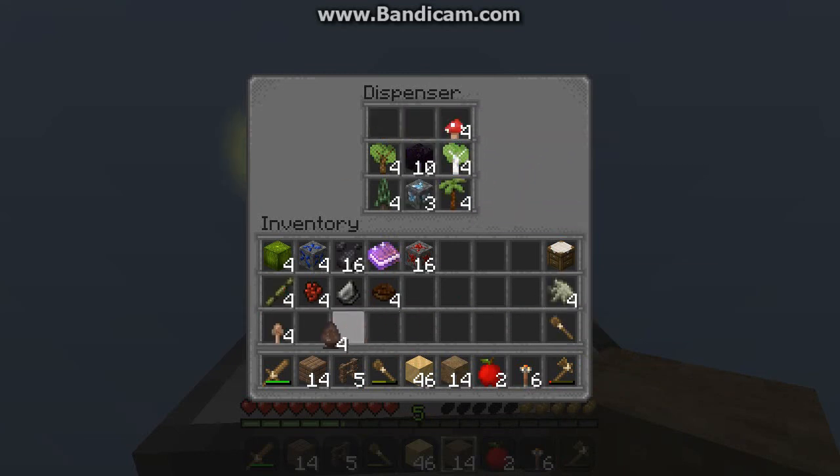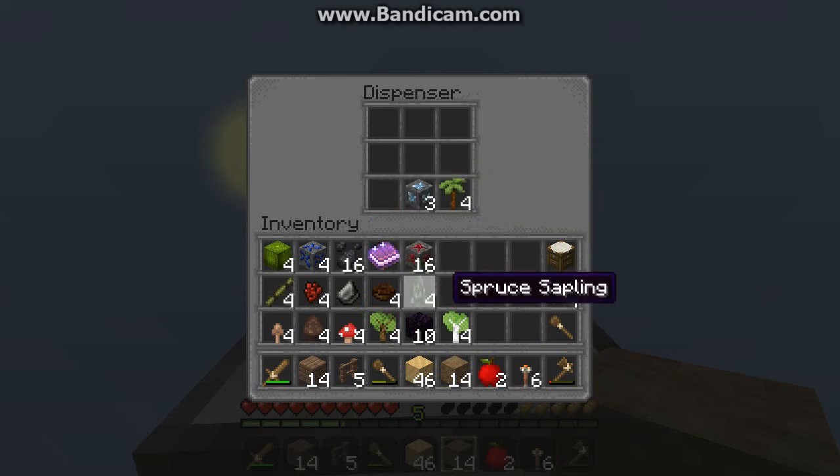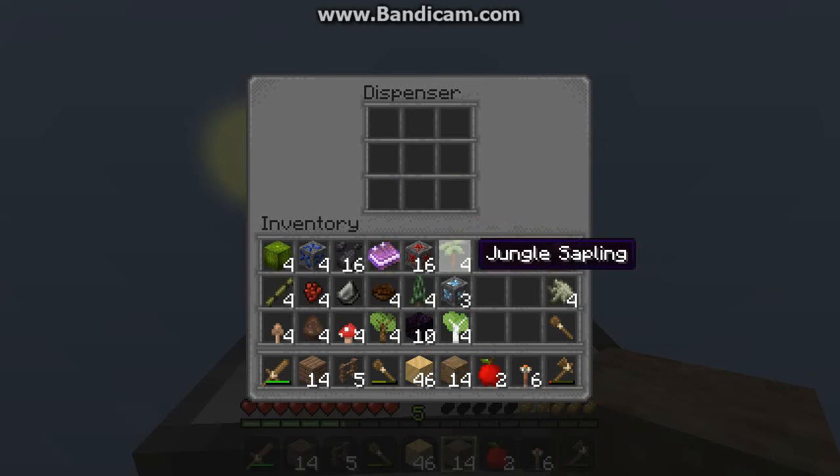We've got mushroom, we've got our villager spawner. We need more mushrooms, saplings, obsidian, birch saplings, spruce, diamond, orange saplings. This whole section is kind of off limits - put that all in a chest and keep it safe.